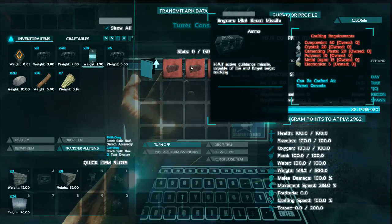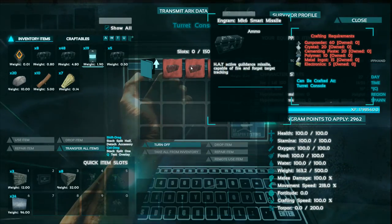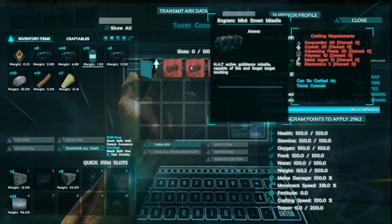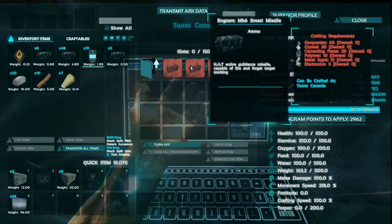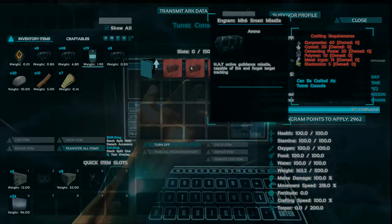The Havoc Assault Turret requires the MK-6 Smart Missile Ammunition with active guidance. This ammunition cost is very expensive but is worth it as it packs a lot of damage into a small guided missile.